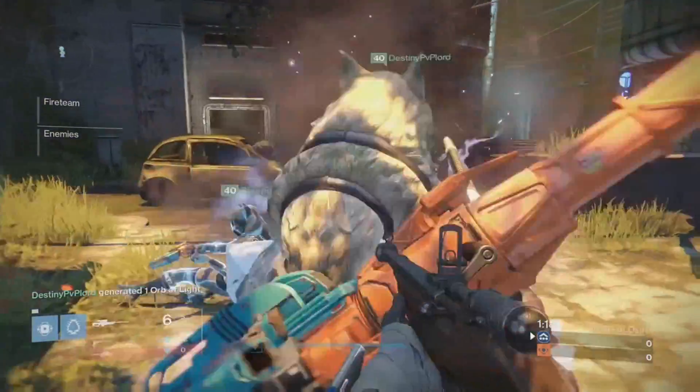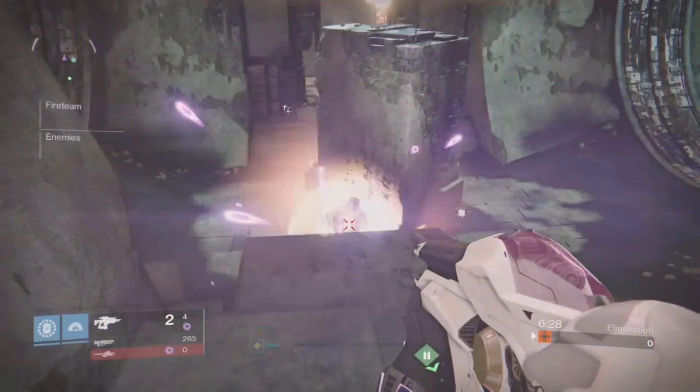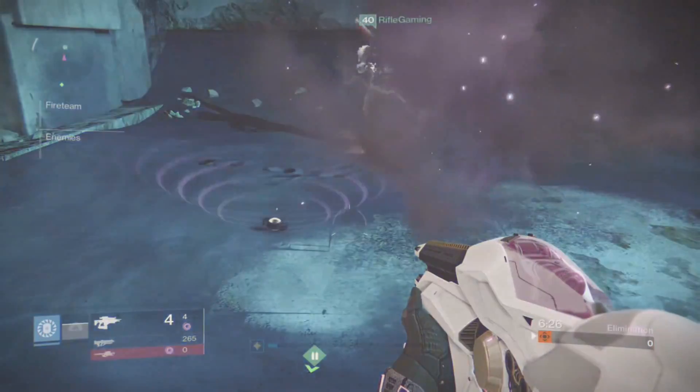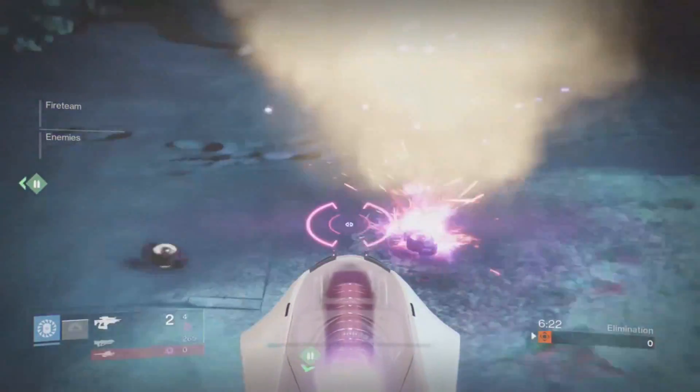I'm not exactly sure why it works. I tested on explosive boxes and a couple grenades and it didn't work, but for some reason it works with snares. Oh, and if you're wondering, you can't shoot your teammate's snares, although that would be pretty nice — an orb generator guy starting off at the beginning of the match.